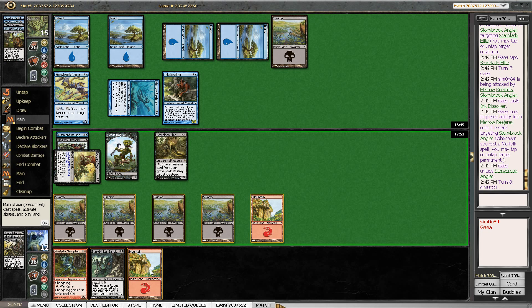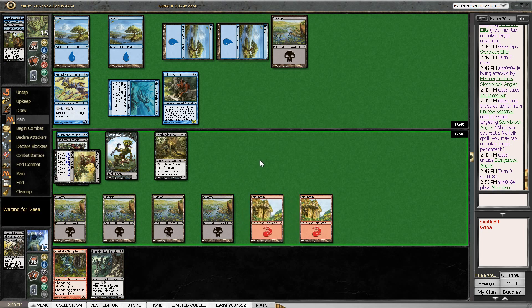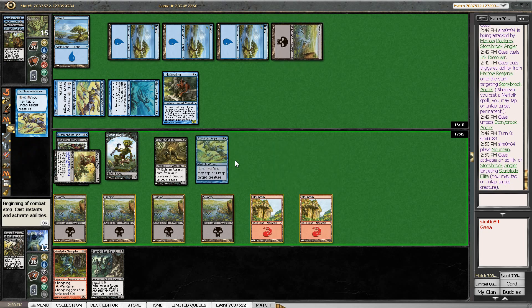No attacking from me — I need to get the Warspike Changeling into play, and that's pretty much it. Let's see if my opponent taps a creature, but if I threaten to attack at some point I might be forced to block with Scarblade Elite because I cannot take an arbitrary amount of damage here. So I do need to draw into one of the many Raise Dead effects or one of my five or six drops here.